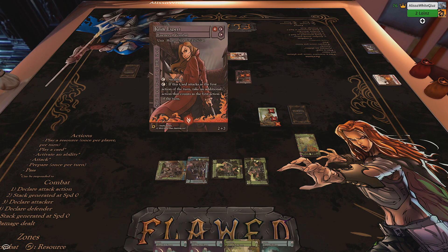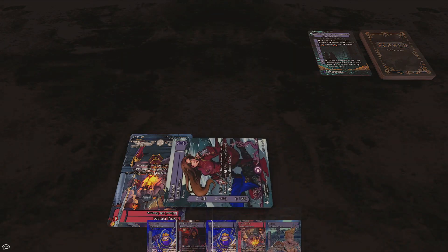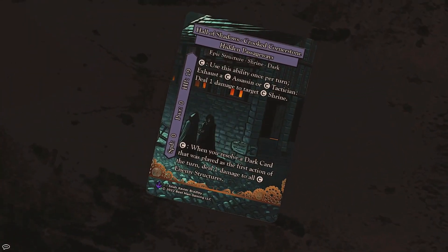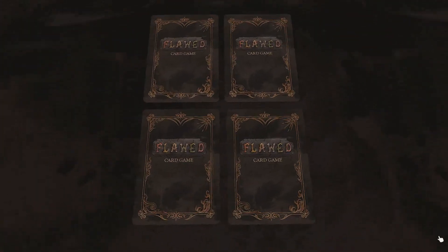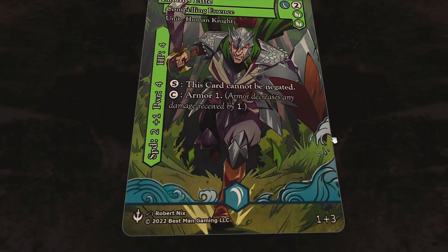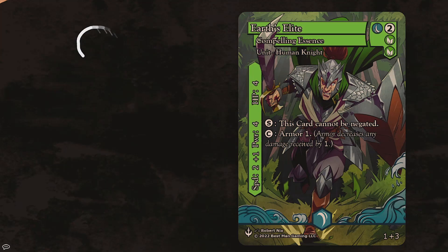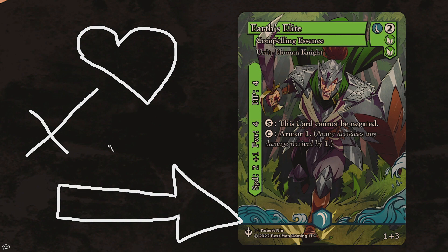Flawed is your back-and-forth dark fantasy creature battler where players play resources and then use them for units and spells and stuff, then use their units to attack the other player's units and their shrine until its HP goes to zero. In this game there are four types of cards: units, structures, events, and items. Units are the battley boys — they got effects and some numbers. They got health, power, and speed. The first two are pretty obvious, but speed determines what units act before other units.